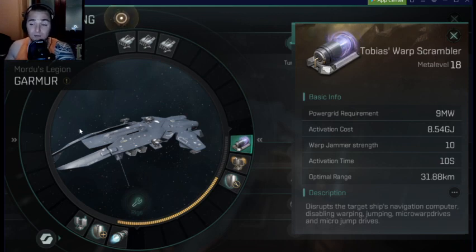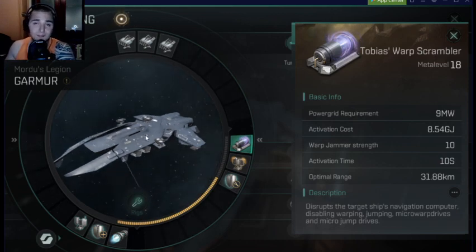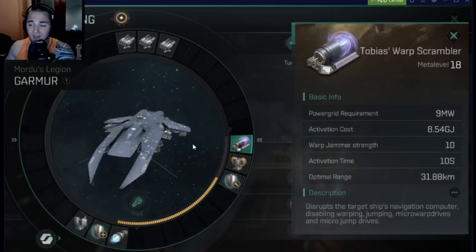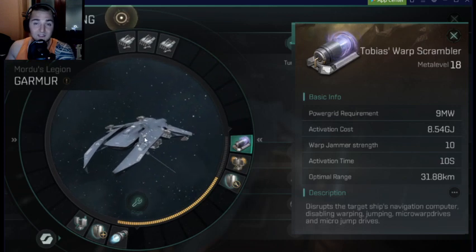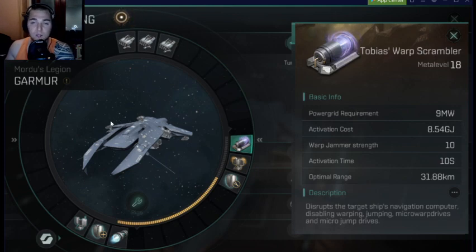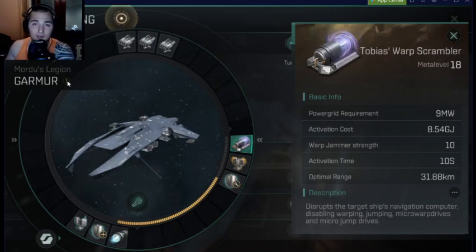On to the fit build, because this is the best frigate in the game. This thing is insanely amazing. It hits harder than a cruiser with all the perks of being a frigate. I can speed tank, I'm super fast, I'm relatively tanky for a frigate, and I hit harder than your average cruiser.